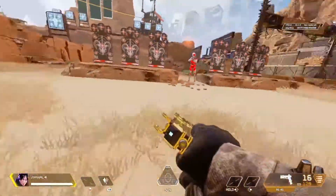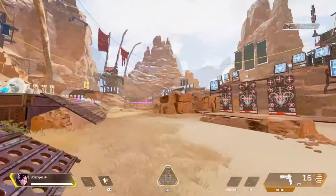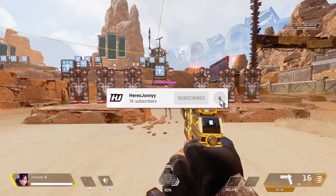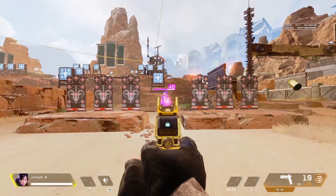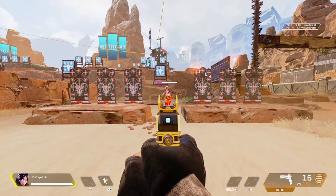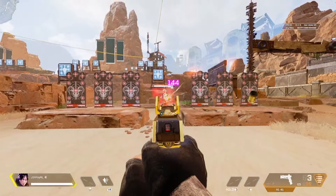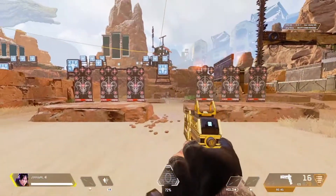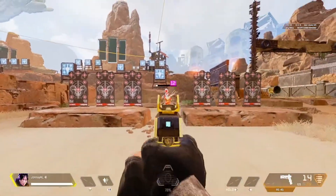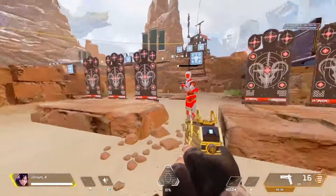The RE-45 is a fully automatic mini pistol. It doesn't really require too much when it comes to recoil. I'm going to be identifying each and every single recoil pattern and how you can control it — pretty much you do the exact opposite of what the recoil shows. When I aim down the sights and fire, you can see it goes up and sways to the right. So I'm pushing down on the right stick and moving to the left a little bit. As you can see, we've got almost a full round going straight into the enemy — it's more precise, almost laser aim, not swaying this way or that way.